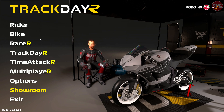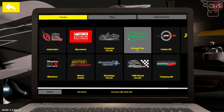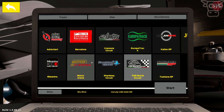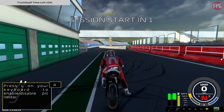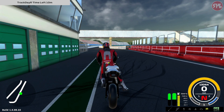So we've tested some of the other super sport bikes - the Kawasaki Ninja ZX-6R and also the Yamaha R6. Let's go to TrackDayR. That's not the one I want. Motor Arena - that's Misano, isn't it? Yes it is. Okay, Motor Arena. Let's do evening. Let's go. The Honda - there we go, see how we get on with it.